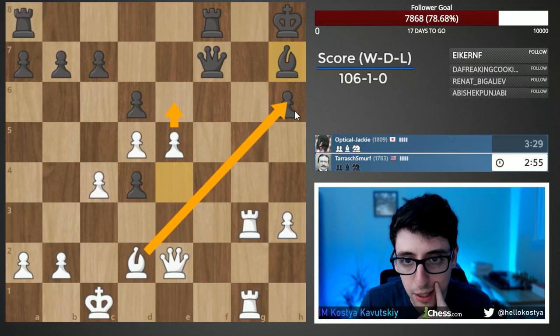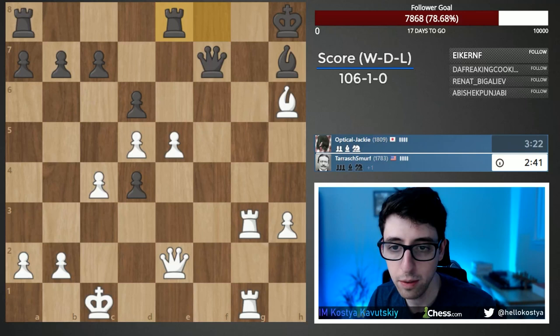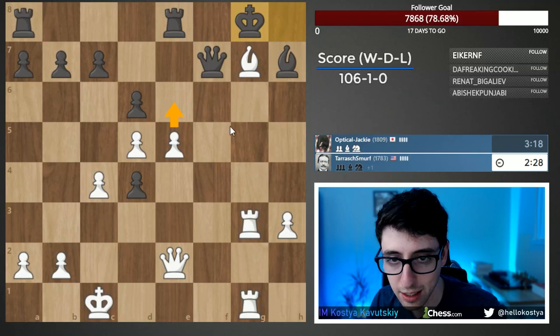We can advance the pawn — always nice to get that — or immediately take on h6. Probably take on g8 and then bishop g7 check, just winning. Let's take this one because it's a very difficult threat for black to deal with. Now king f8 seems forced, and this is where we look for the knockout. My instinct is to meet the king on the dark squares: queen d2 check. Rook g7 also looks completely winning, trapping the queen.